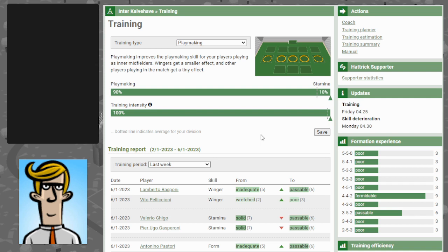Playmaking is the most popular type of training simply because playmaking corresponds to midfield rating, which is the most important rating for normal teams in Hattrick. With playmaking you can train ten players each week — you can train three of these for 100% and two for 50% each game, meaning three plus two in the league and three plus two in the cup or the friendly matches.